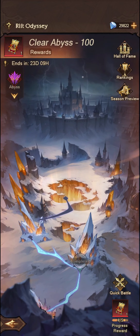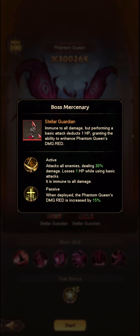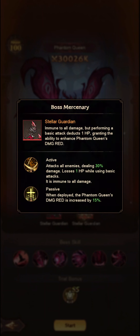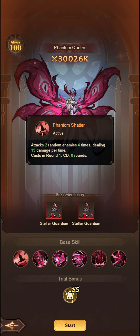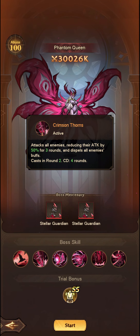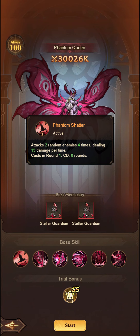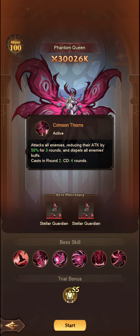It looks like the reason for that — if we just jump back in and click on Start — it says loses 1 HP when using basic attacks and is immune to all damage. So effectively you just need the tankiest team you've got to out-survive these units and do as much damage to backline enemies as possible. The first attack attacks two random enemies four times, dealing 15 damage — I think that's supposed to be potentially 150%. Attacks all enemies, reducing attack by 50% for three rounds and dispels all enemies' buffs.